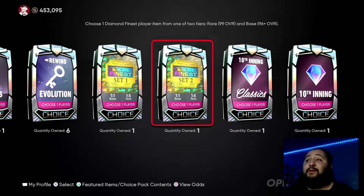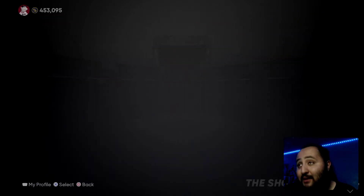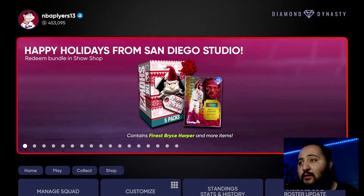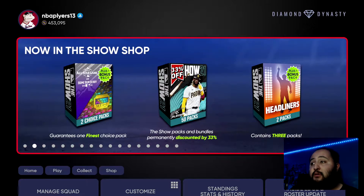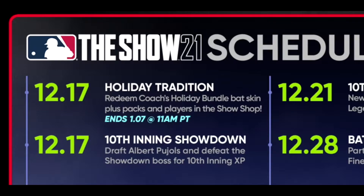Without further ado, let's hop right into today's pack opening — but before we open up some packs, we have to go claim our holiday bundle right here. If you guys have not claimed this yet, please go hop into the Show Shop and take care of this. It is free, and it's only here until January 7th at 11 a.m. Pacific time.